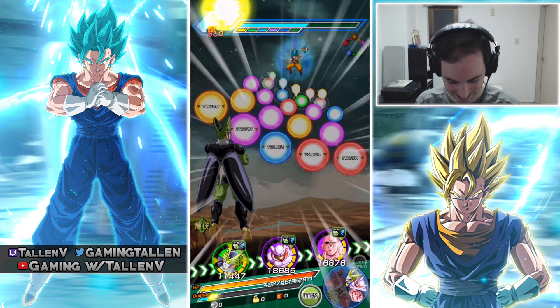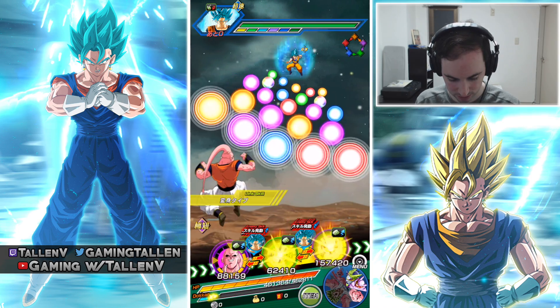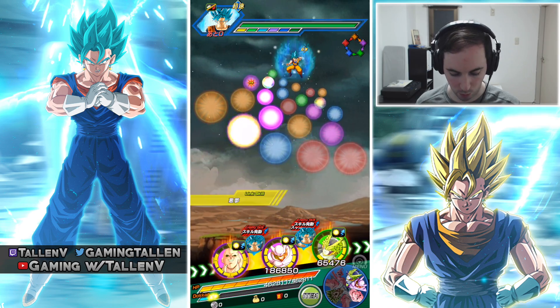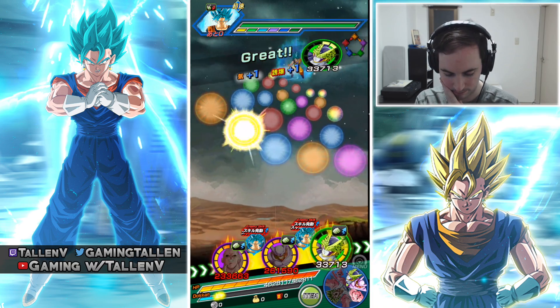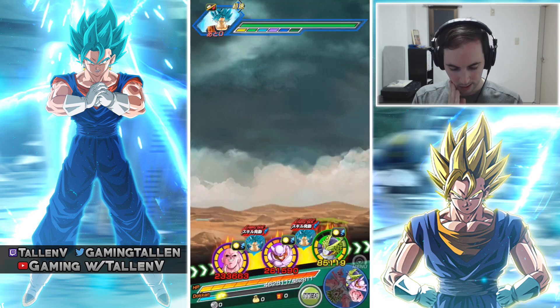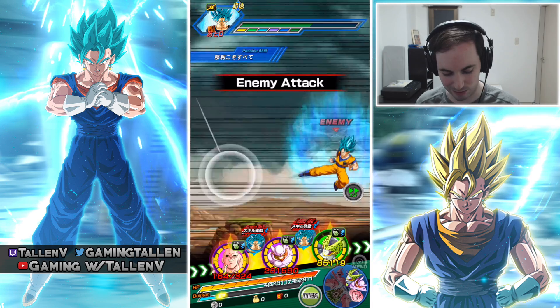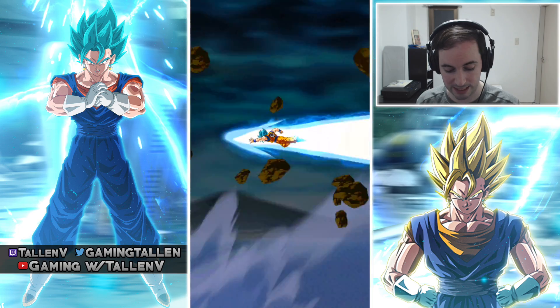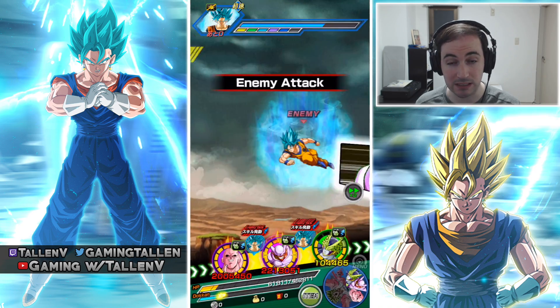Everyone's lowering defense. That's a lot of orbs for Boo right there. Boo, come on — I was hoping for a little bit more damage. Did he just take 56k? He took 56k. And he's gonna take a super attack — well, this is gonna hurt. That was a lot of damage.